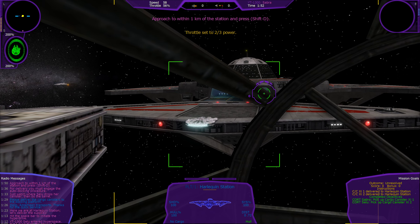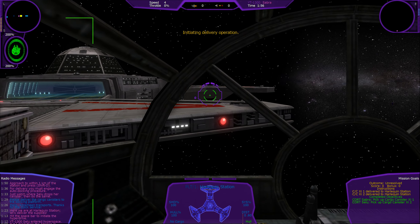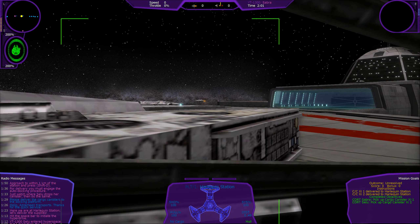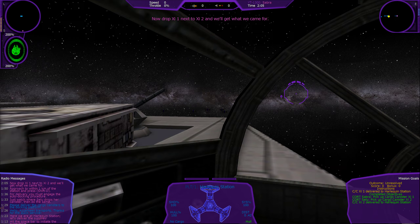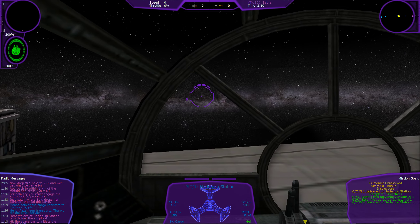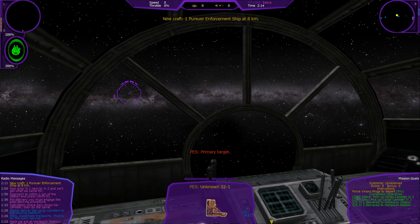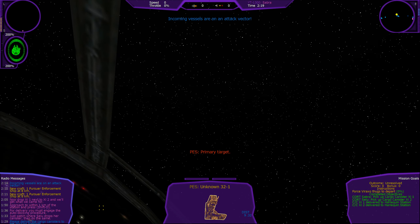For delivery, you must engage the auto-docking procedure. Now drop XI-1 next to XI-2 and we'll get what we came for.